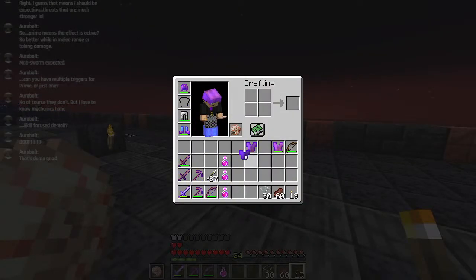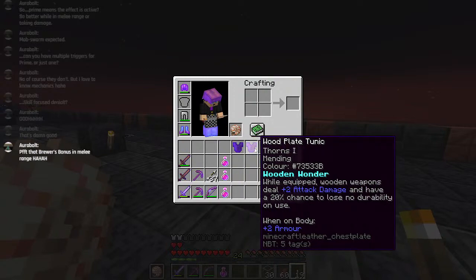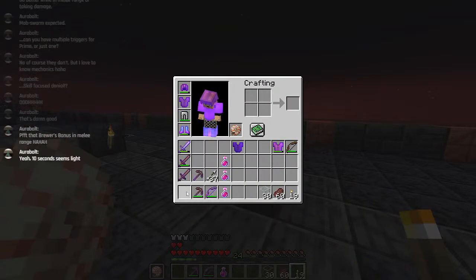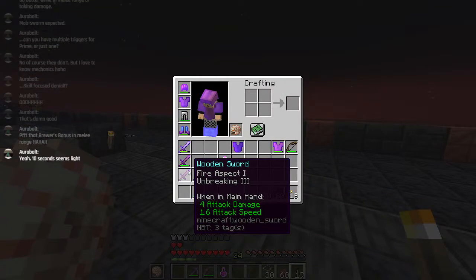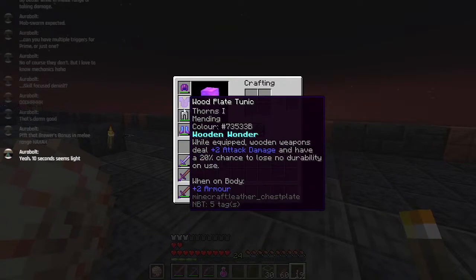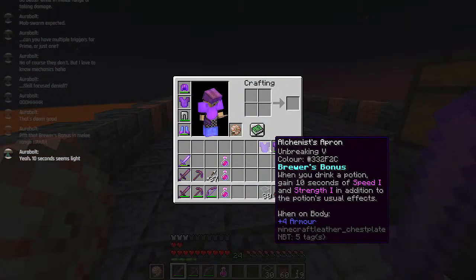Do I want that, or do I want Thorns 1, Mending, plus 2 armour - which is much lower - but when well-equipped, wooden weapons deal plus 2 attack damage and have a 20% chance to lose no durability on use. This effectively turns wooden things into not quite as durable as iron, but the same attack damage as iron and a fair bit more durable as well. I think I will go with that one.